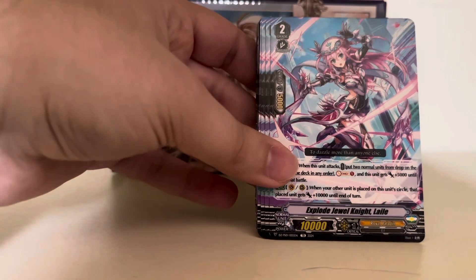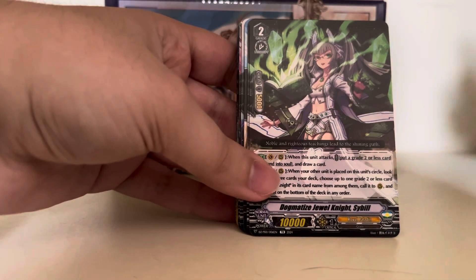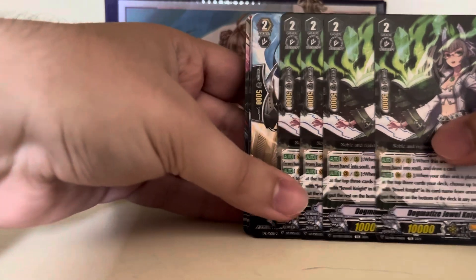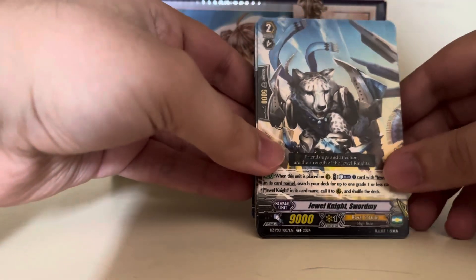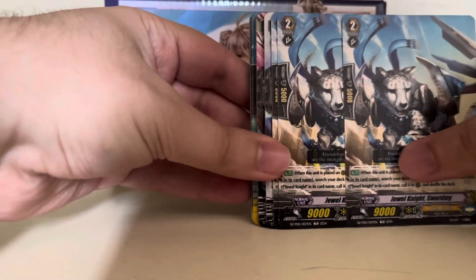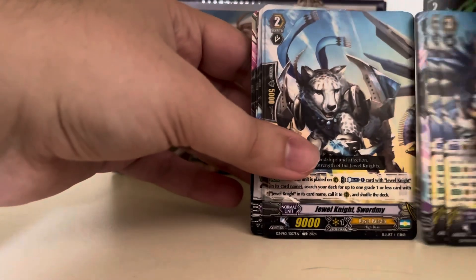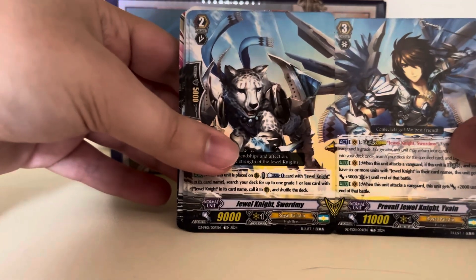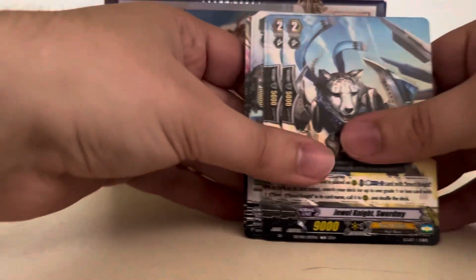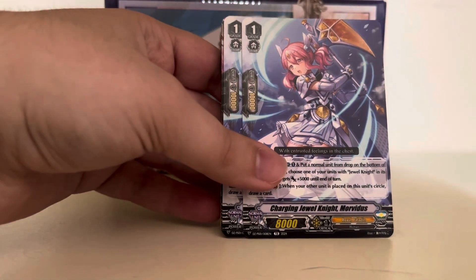Another V-Series card: Explode Jewel Knight Laylee — four copies of her. Dogmatized Jewel Knight Sybil, the V-Series version — Sybil's always been very good. Probably the very best reprint in this set is another promo card: Jewel Knight Sword Me. This was very hard to get back in the day for Jewel Knights. It's the Legion mate of Yvonne. Legion was essentially combining two cards on the Vanguard Circle. Only three copies of Sword Me unfortunately, but it's great that there will now be more copies of Sword Me in circulation.